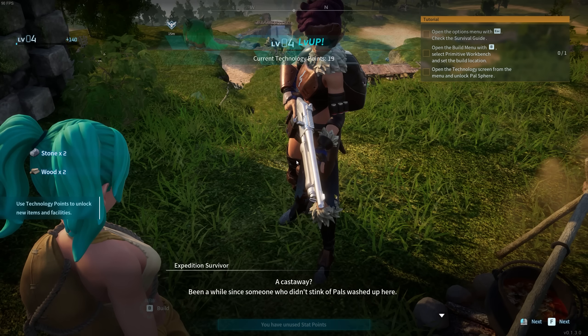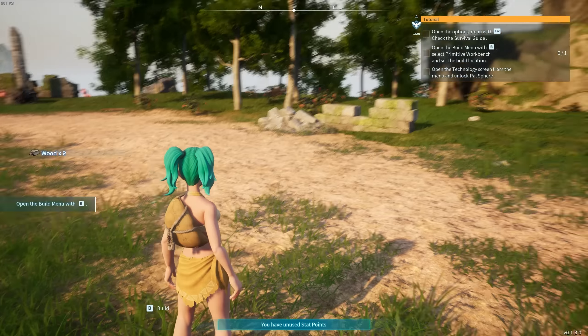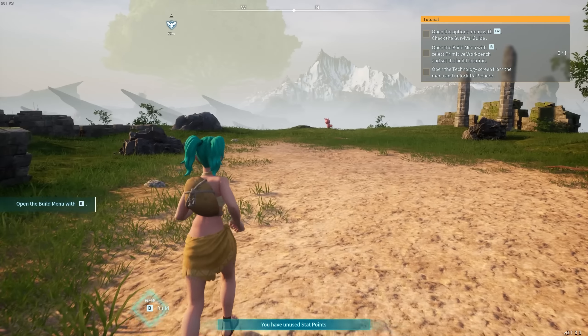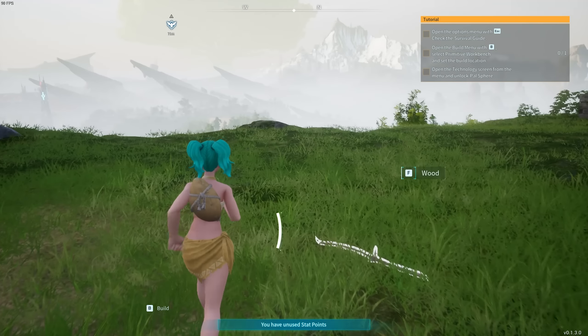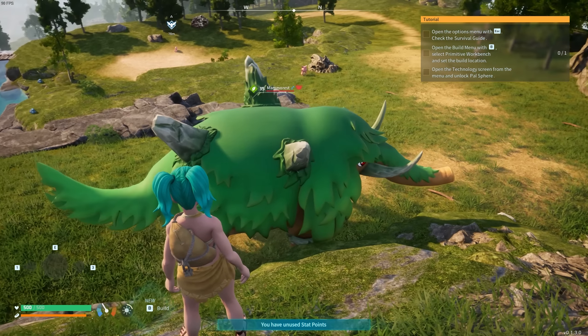This waypoint is the first one you want to activate. Now we're in a position where we can actually create a base. Pick up a few stones, talk to this beautiful gentleman — or lady, I can't tell — and give him 10 wood. This exploit allows you to take advantage of gaining XP from building a base.